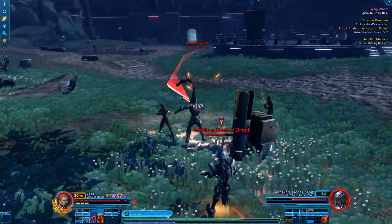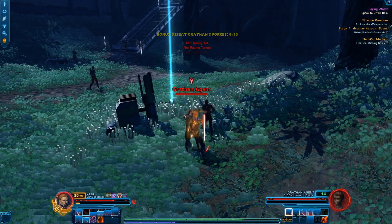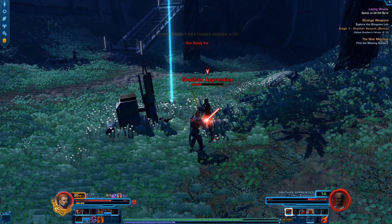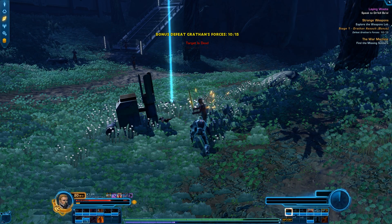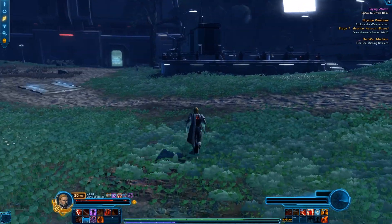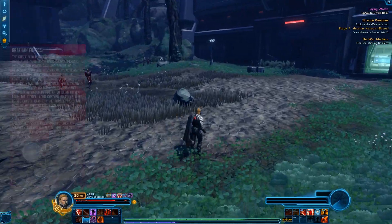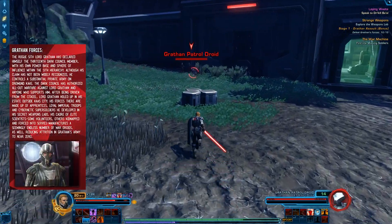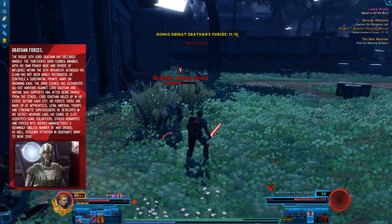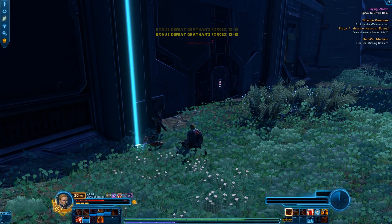We engage more Gratham droids and guards. We stun the healer. It's peculiar not having all abilities unlocked yet. We collect some loot we'll be selling. We spot what looks like the weapons facility and head that way, trying to stealth through. We grab enemies in the back, attempting the bonus objective while we're at it - getting Gratham's guards down. Vile creatures - vile minions to a rogue Sith Lord.